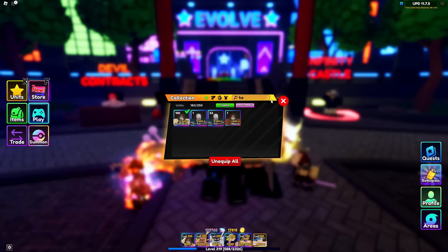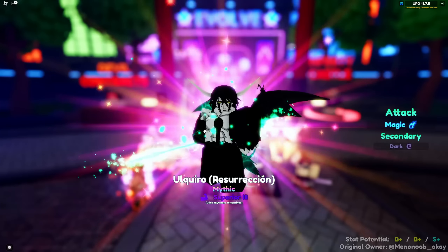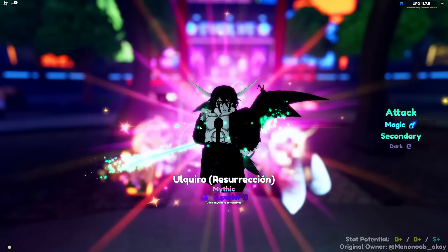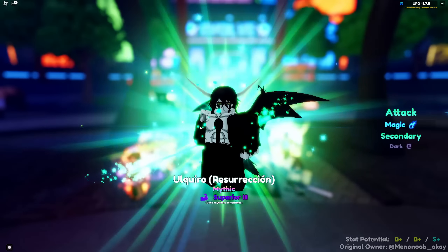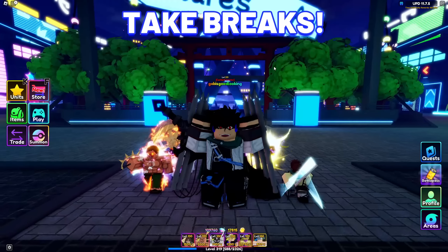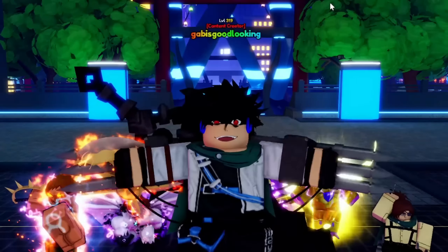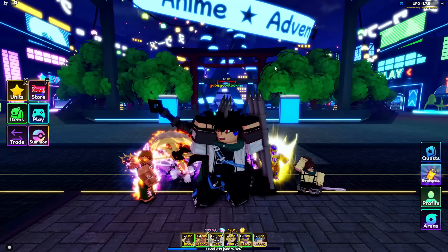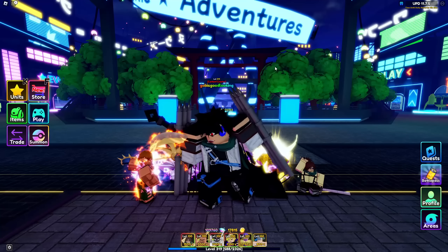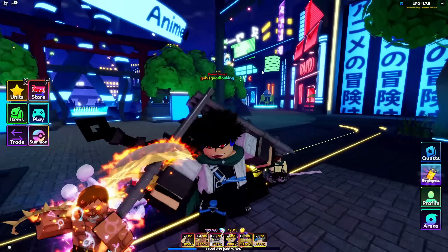An alternative unit you can go for is Okura Resurrection, as he is one of the easiest meta units you can get, especially if you are a beginner. If you are in need of a magic hybrid unit, then getting yourself Okura will help you progress in the game. The game will be repetitive, so to avoid burnout I watch YouTube videos, do homework, farm fruits, do infinity castle, raids, and much more.